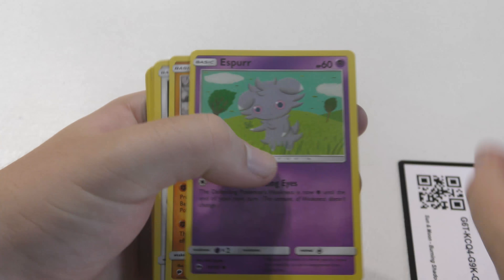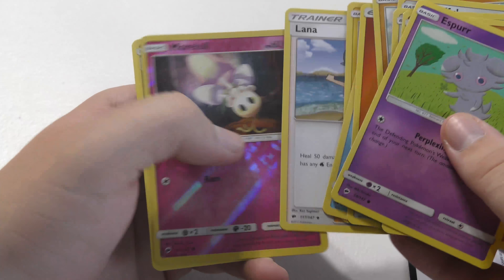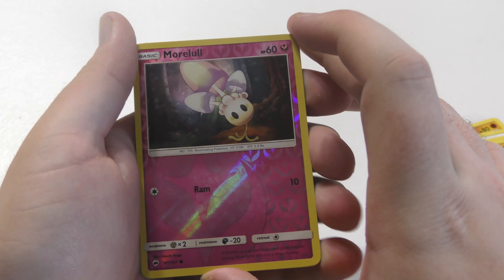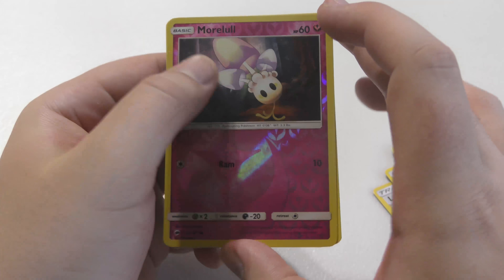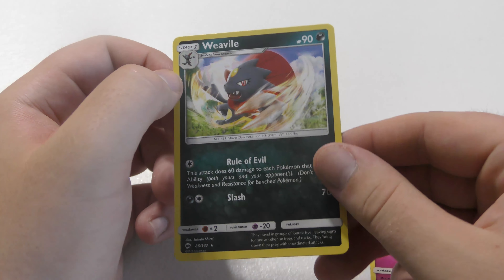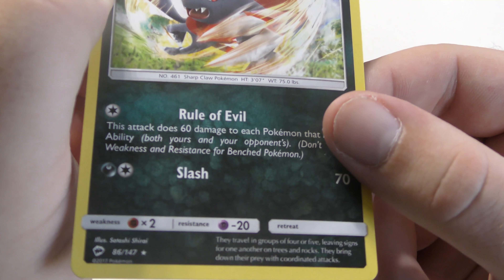Four more packs. I'm hoping for at least one more GX card that I don't have, please. A Morelull as the reverse holo, and as a rare, a Weedle. It's kind of hard to see through this tiny screen. I guess I don't have to use the screen, but it's just kind of in my face.